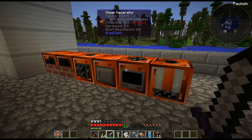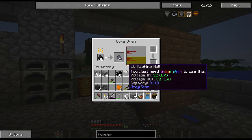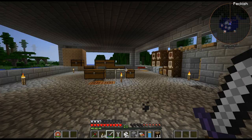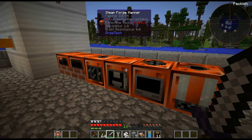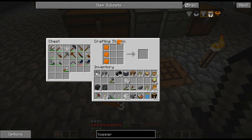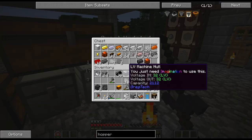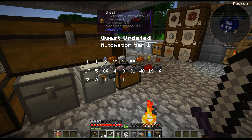That was for the charcoal — you fill it with wood and then you get charcoal out of it. We'll see. So there's the bronze. We'll make the pipes — hammer and wrench like that. There's the large bronze pipe. I don't know if I'm going to use it right now, but might as well. I'll just throw it in there for now.